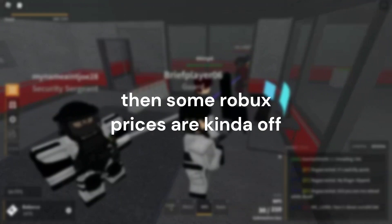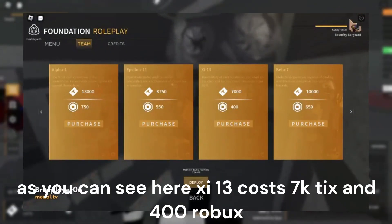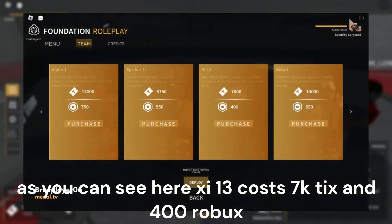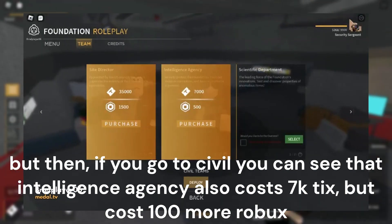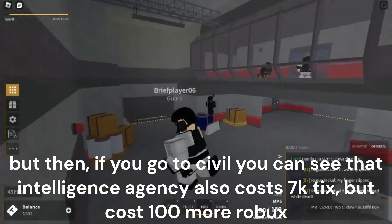Then some Robux prices are kinda off. As you can see here, 1113 costs 7k ticks and 400 Robux. But then if you go to civil, you can see that the intelligence agency also costs 7k ticks, but costs 100 more Robux.